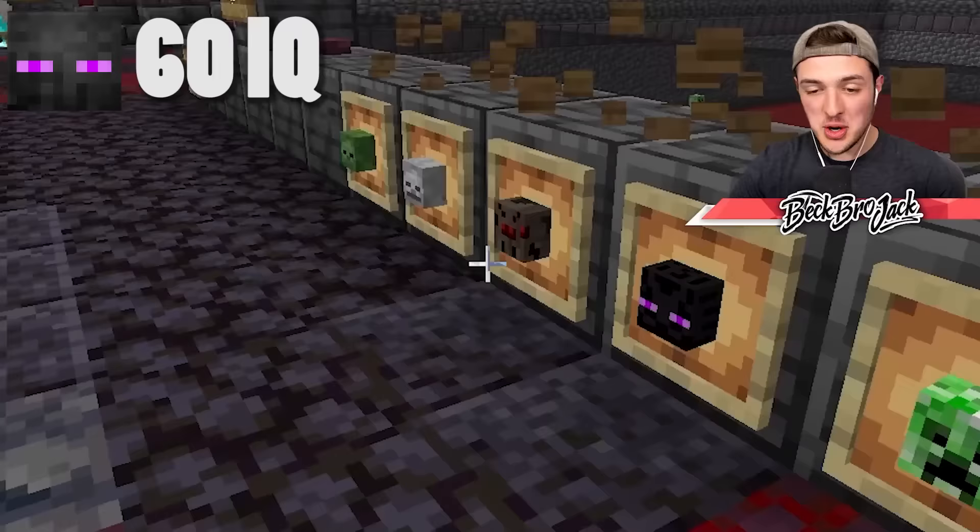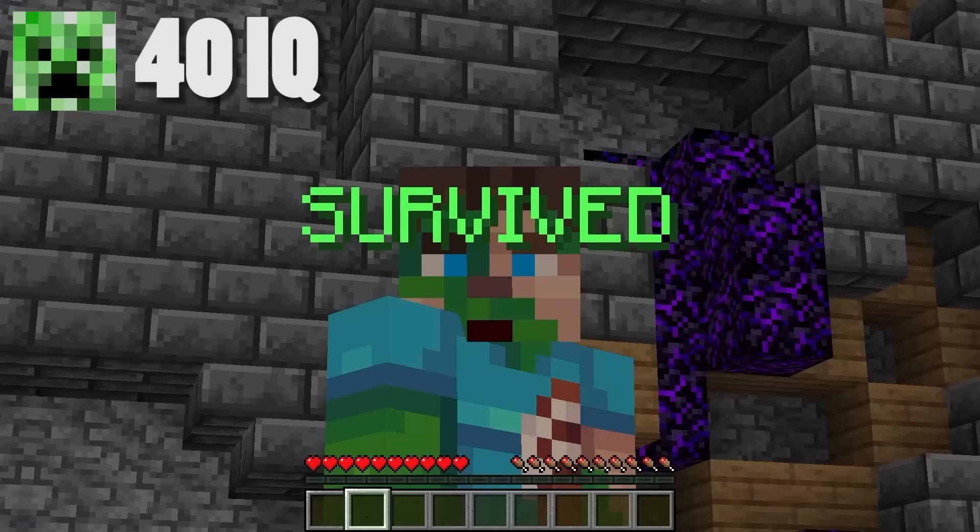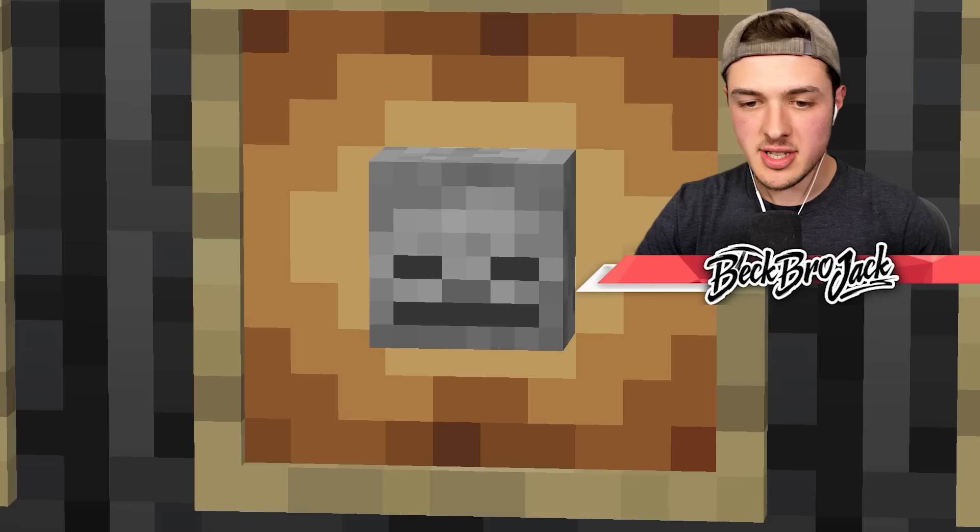The creeper needs to kill Steve if it wants a chance at being the smartest Minecraft mob. It's moving, it's going for the kill — boom, it exploded both of them! How did it survive? So far, the zombie and the spider are in last. The skeleton might be able to make a comeback.